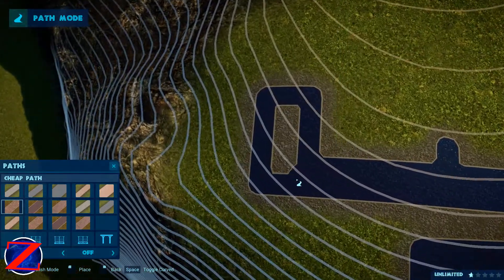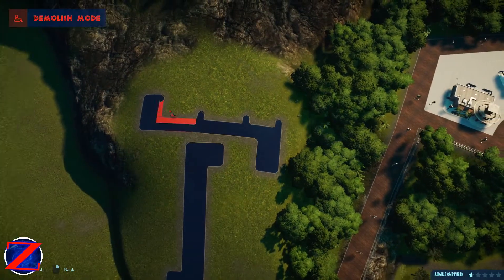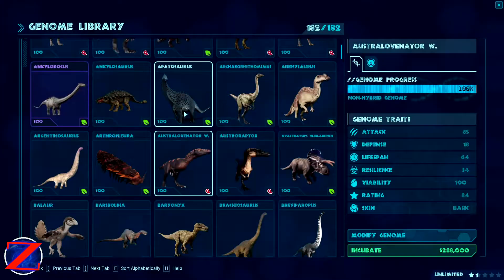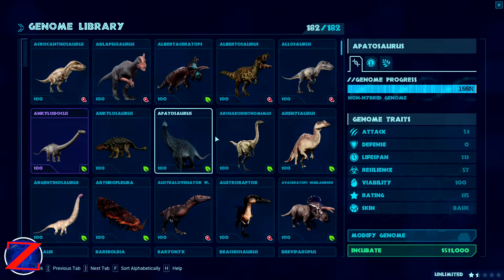That is really tough — let me quickly check my genome library. I think it has to be this one from JFG — the way they do this little spotting, and the blue, the way the black matches the blue. The natural coloring and how it would match in an exhibit with other animals — yeah, it's just an amazing and beautiful skin.